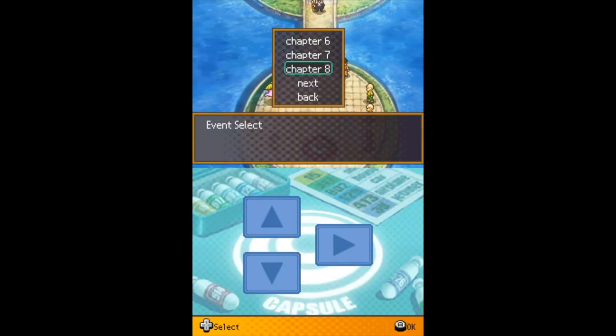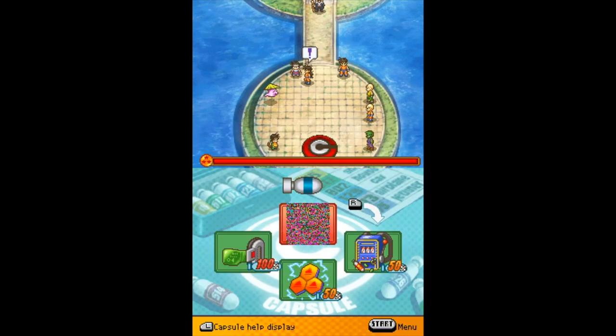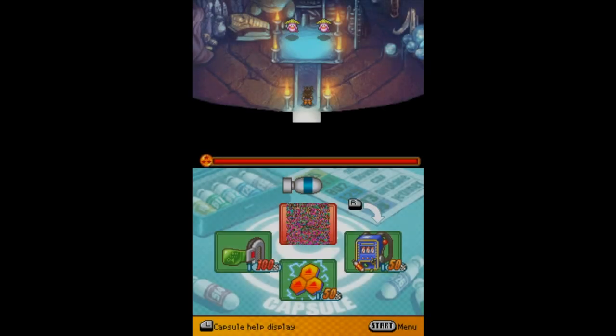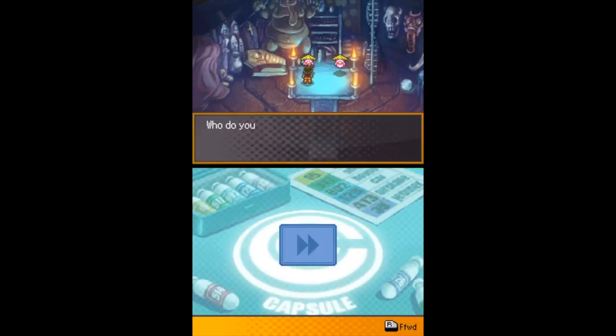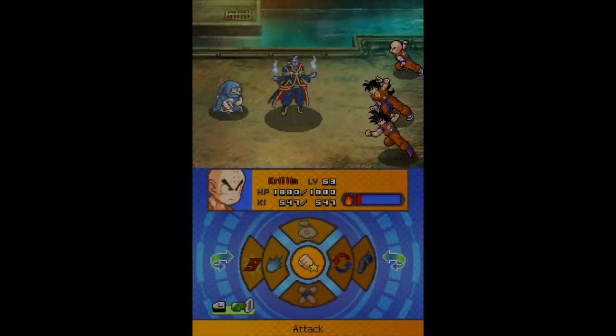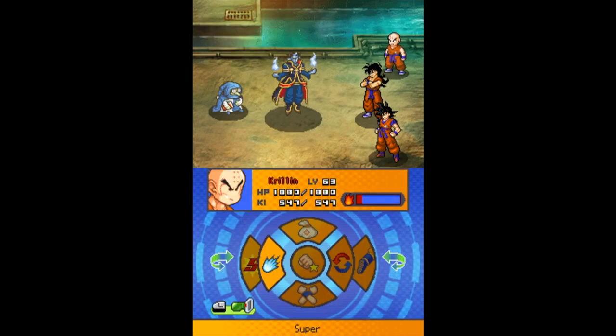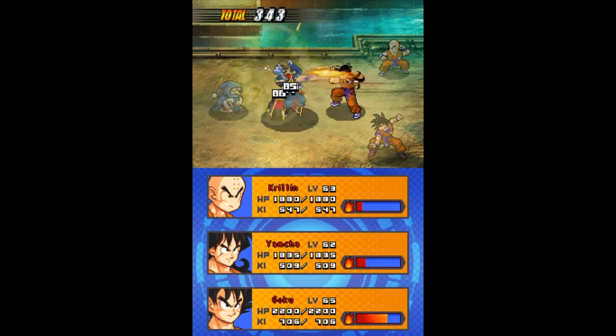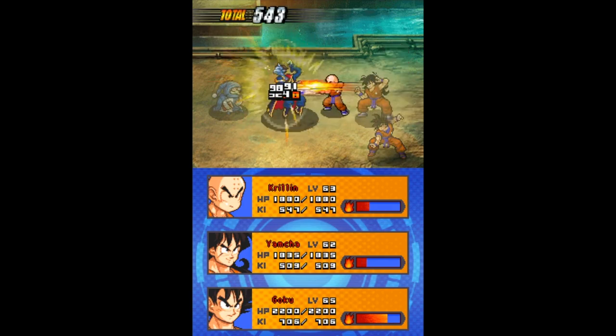We're still figuring out how stuff like encounters with enemies work — it's all very new at the moment. More recently a debug room was discovered where, as you can see, you can go through different enemies, get different items, and go to different locations and different chapters within the story, so it's very interesting.